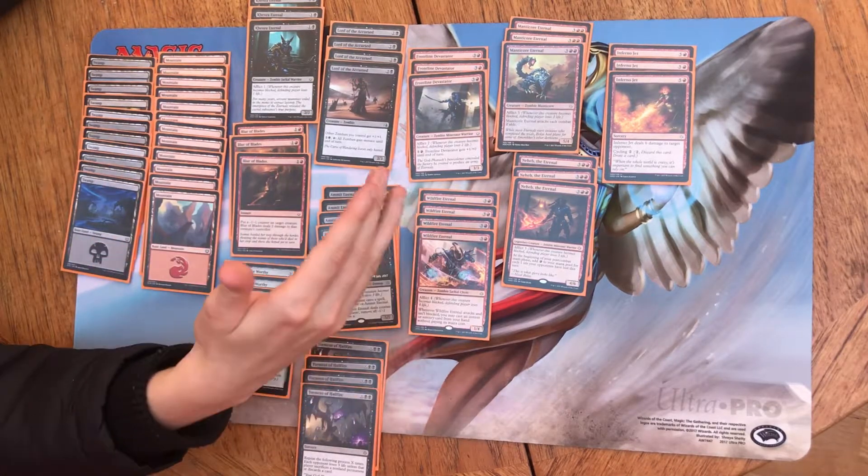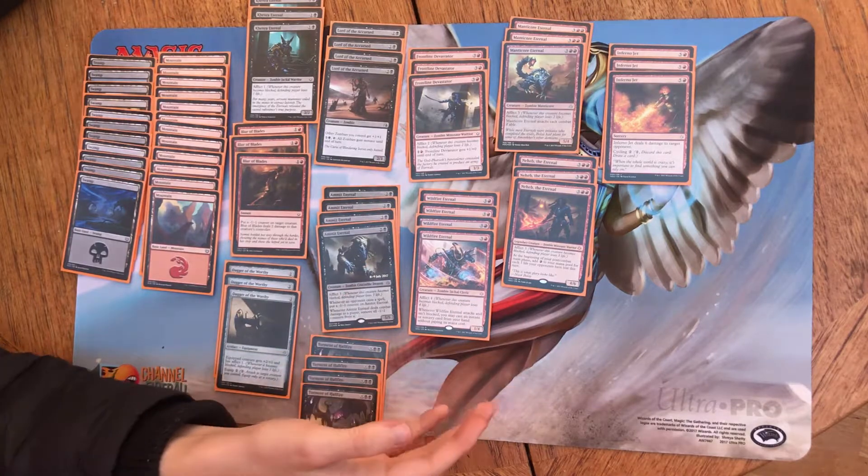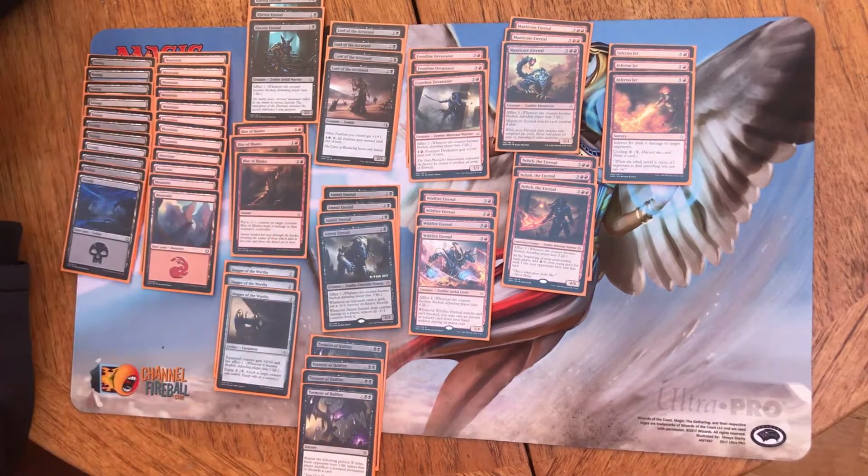Moving into the five drops, you've got Manticore Eternal and Neheb the Eternal. Manticore Eternal has some decent stats and decent afflict damage, but it's got a relatively expensive cost for what it is. Neheb is one of the most key players in this deck for comboing into a finishing move.